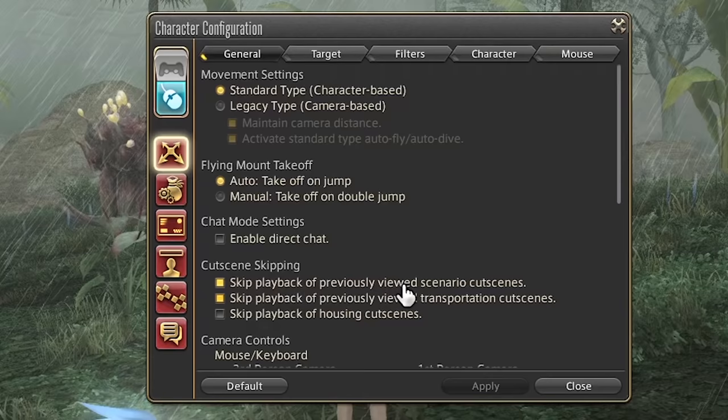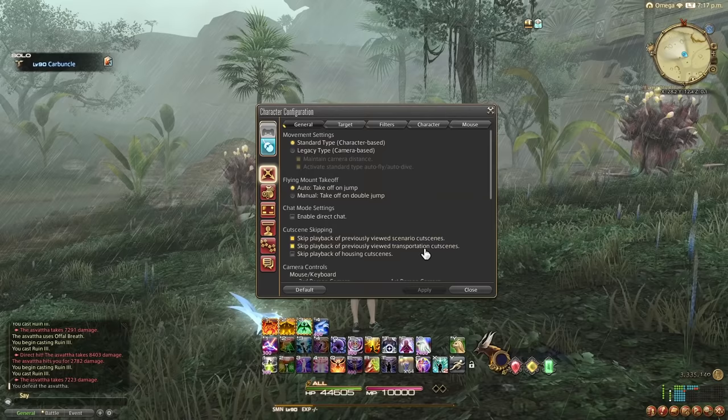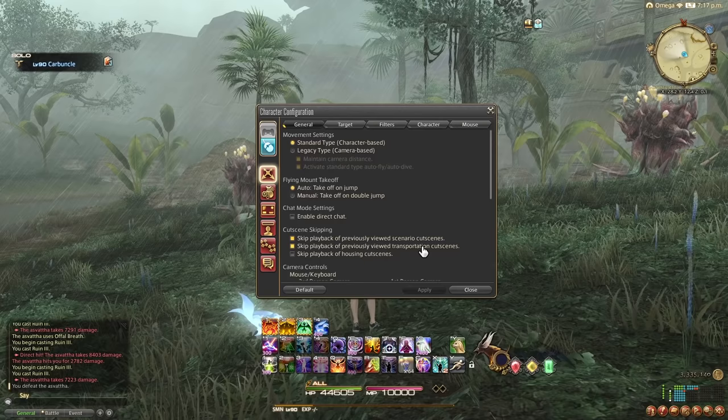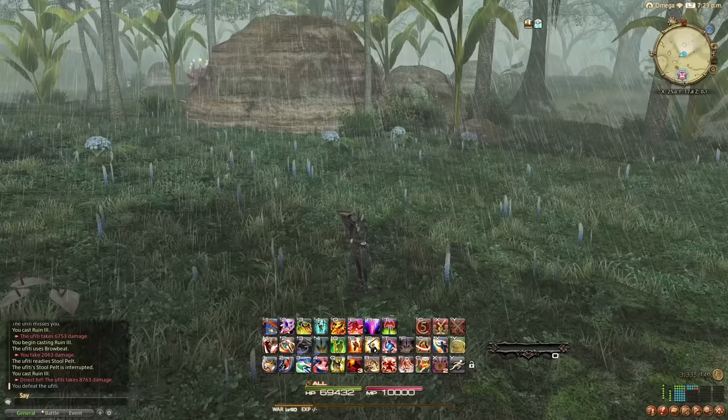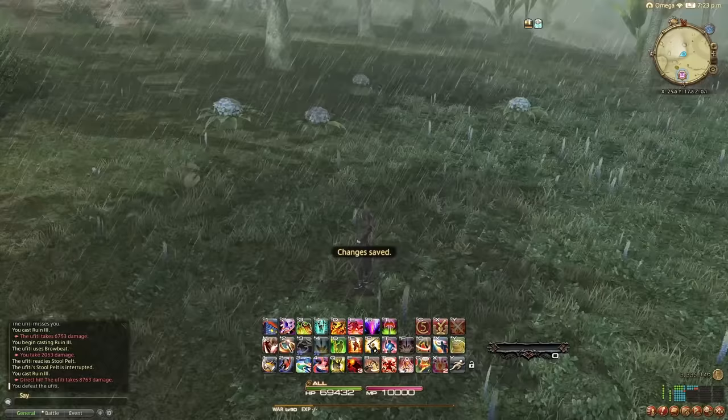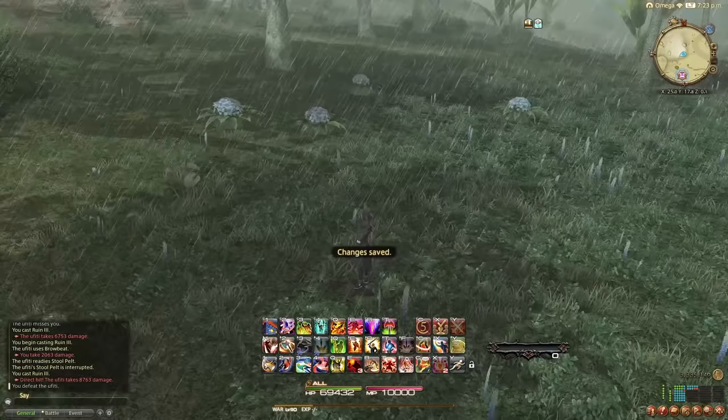Below the Standard/Legacy Type Movement setting, you can also find 'Skip Playback of Previously Viewed Scenario Cutscenes and Transportation Cutscenes.' This does exactly what it says and is incredibly useful for those dungeons you've run over and over. The next setting is really useful for people who like to spam buttons — go into Character Configuration, Lock Window Settings, Disable Display Recast Time Error Messages.